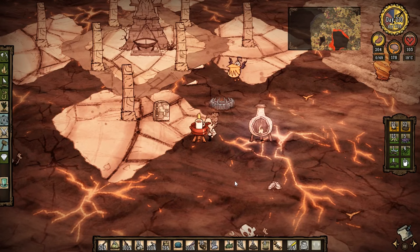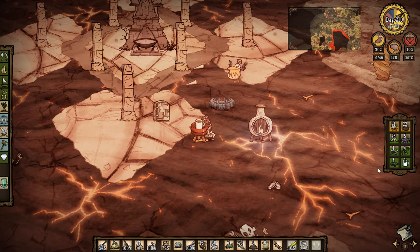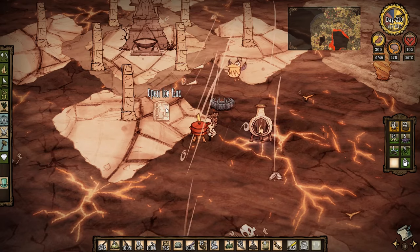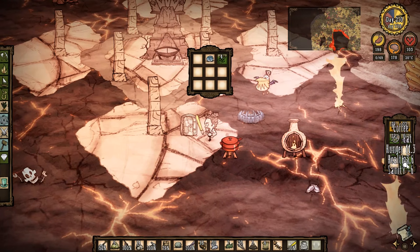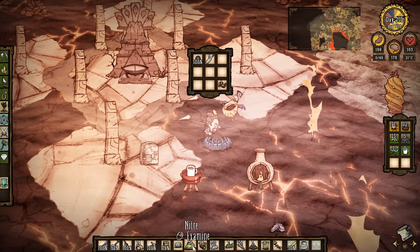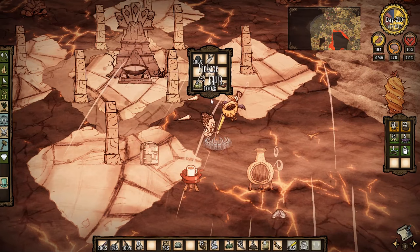I could probably do with a chest so that I can store some stuff. Let's grab that coffee and cook up these last four coffee beans — that frees up a slot. What can I put away? Let's put those away, start making a bit of room. I want to keep my cutlass. I don't really need to be carrying the pickaxe or the rocks at the moment.